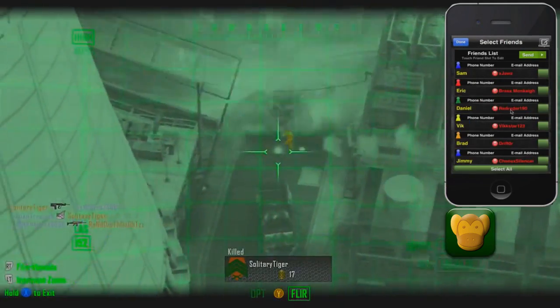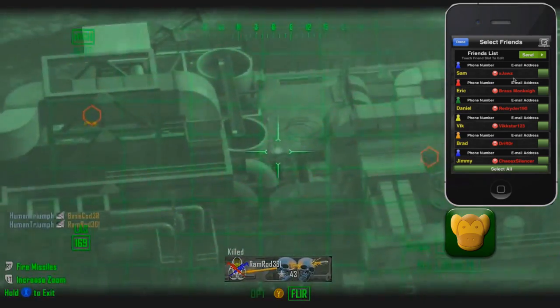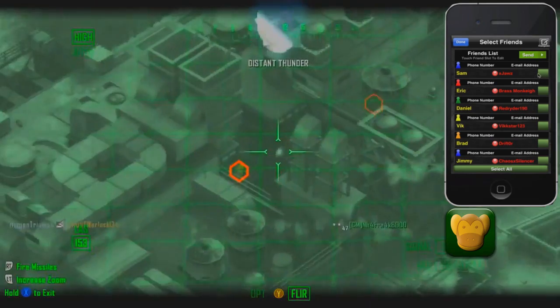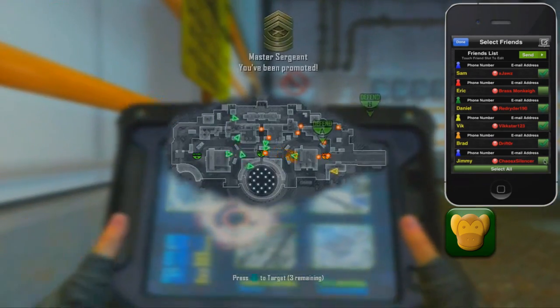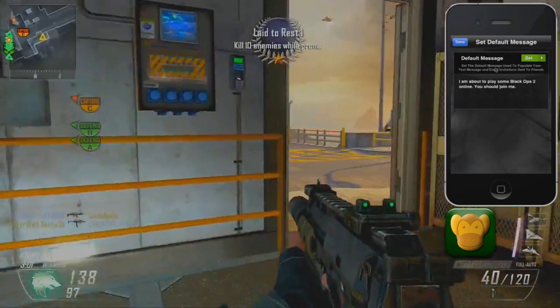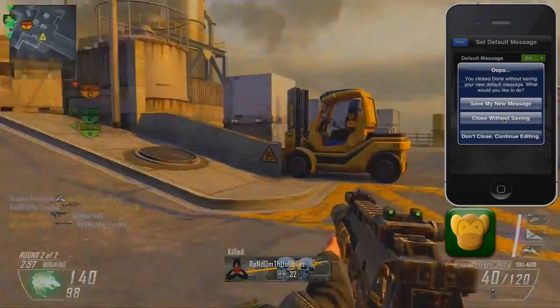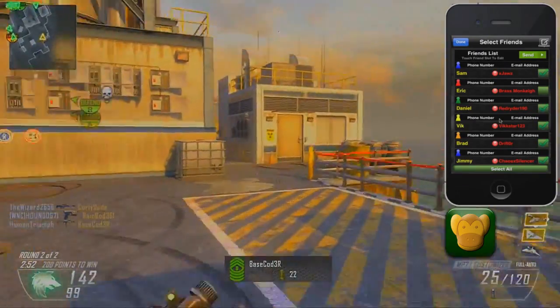It allows you to see who's online before you send a message. Once you figure out who you want to invite, you can just go down the list, check off different people, and send them a message saying, 'Hey, I'm about to get online, you should join me.' That's really cool.